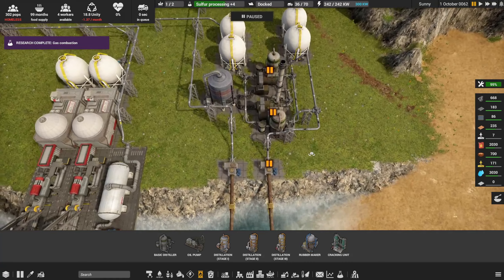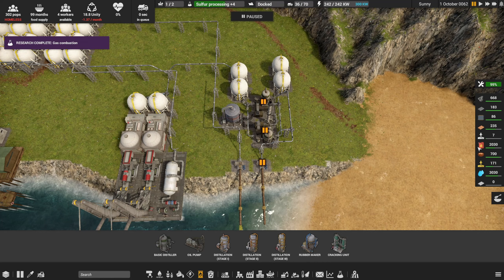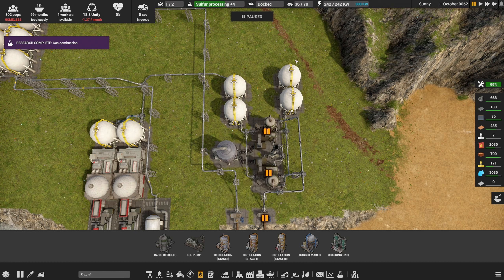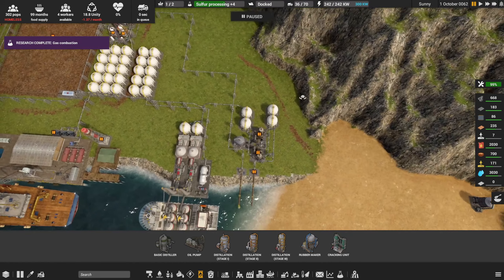We've got backup diesel generation here with basic distillers. I put this up when we were really desperate on fuel - it got down to under 20 units. Right now this is just a backup. I've got two tanks full of crude and two full tanks of diesel, with import and export turned off. So nothing should happen here - this will all stay as a reserve. I took the worker out of the liquid dump since we're not running this.